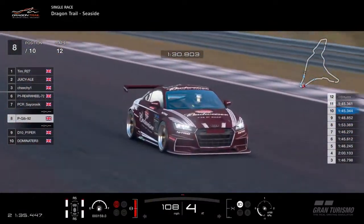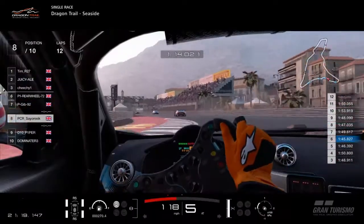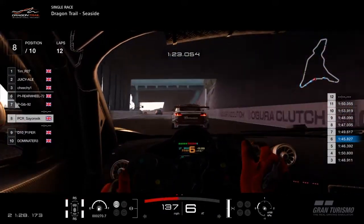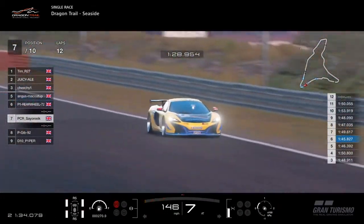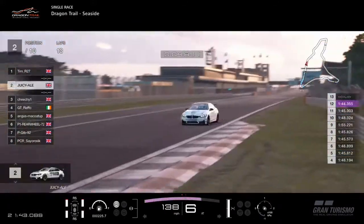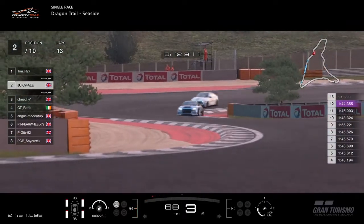P-Gib going for a run on Cyraxic — Cyraxic was always behind. P-Gib went wide there, got a bad exit. The McLaren is able to drive around the outside, but the brakes on the TT are pretty decent — P-Gib can't just get him back on braking. Juicy Ale just knocked in a 44.3 — very good performance from the BMW driver. Tim's tyres are starting to go off the cliff a little bit now, losing lap time — he was running in the 45s, he's now in the 46s.